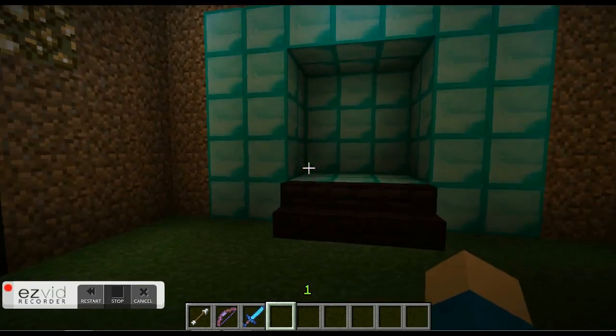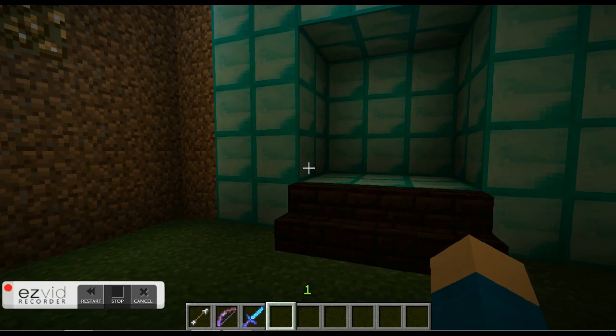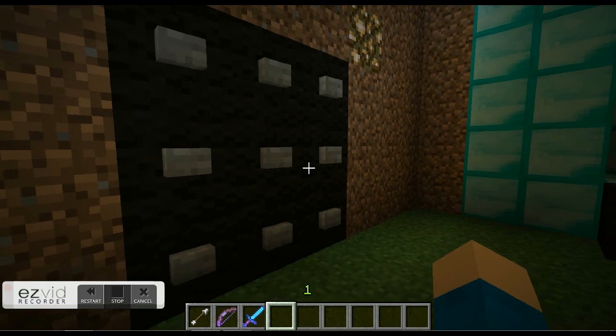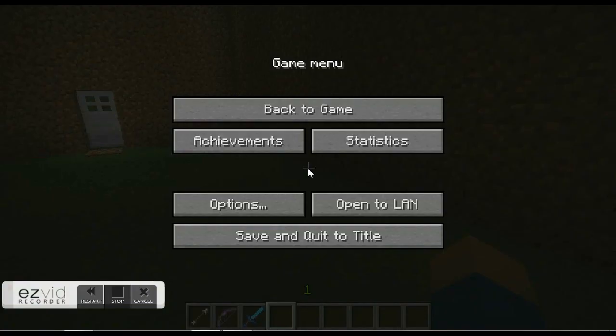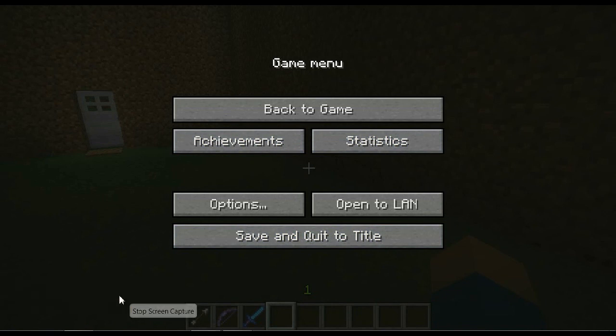So this could just be an entrance to a house. Anyway, like and subscribe, and if I get enough, I'll go ahead and do a tutorial on how to do the combination lock and the door and everything if you wanted. Like and subscribe — I'd love to get the tutorial out there and show everybody how to do this.